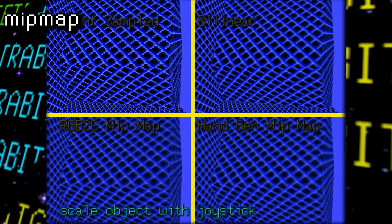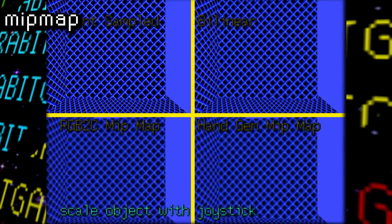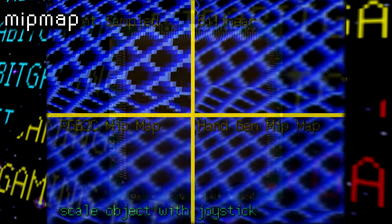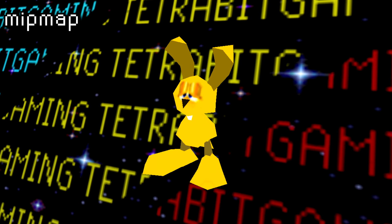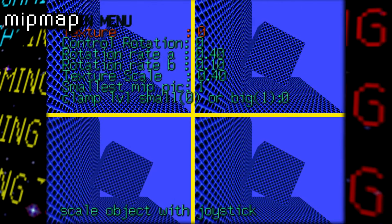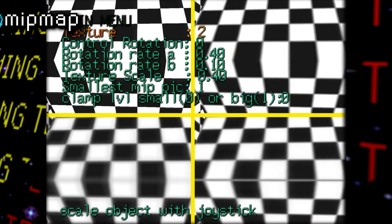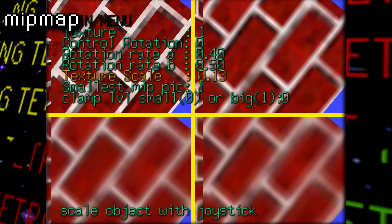Next up is MipMap, and here we are greeted with four different displays of a texture cube as well as a backdrop. In each case, we can see a method of texture processing: point sampled, bilinear, and RGB 2C and hand-gen MipMap. MipMapping is a method of anti-aliasing a pattern at long distances. The MIP is an acronym for Multum in Parvo, which translates from Latin to 'much in little.' The main purpose of MipMapping is for a patterned graphic to look better in the distance. So in this tech demo, we can zoom in and out, change the texture, scale it, and all that jazz. I thought it was pretty cool to zoom in and see the textures up close and just how different they are between the different filters.